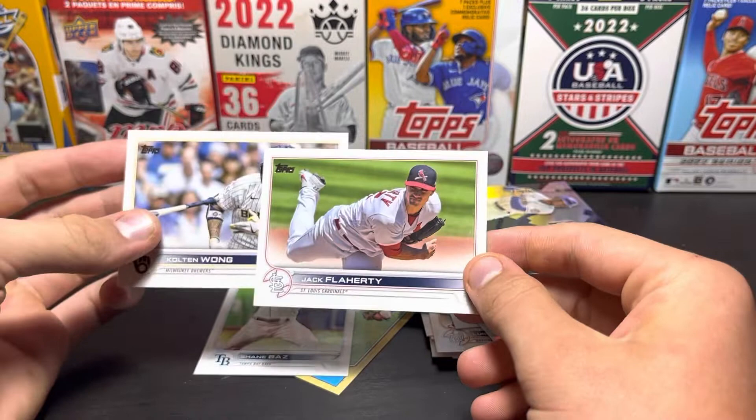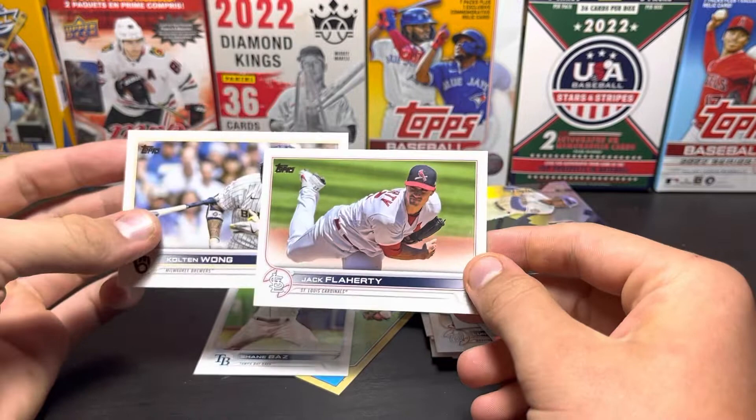Well, we got a short print and an advanced stats — yeah, two short prints, sort of. Got an advanced stats and a base short print. I'll take it. And two Shane Boz rookies. Well, thank you everybody for watching, hope you have a good day. God bless.